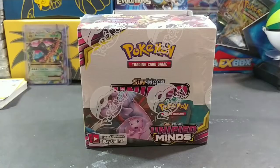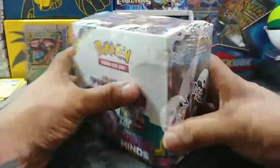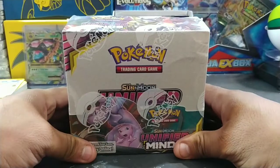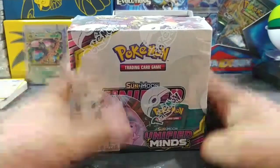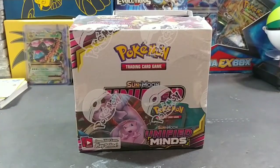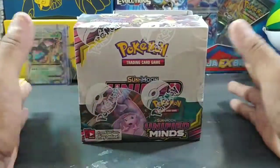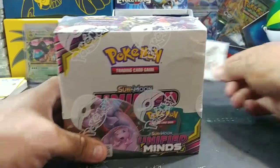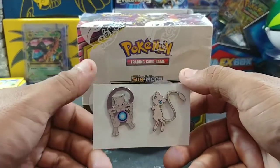Hey, what's going on guys, it's leonitis956 coming at you with another unboxing video. We are going to have an art set of this Unified Minds booster box that just came in, only here, only for my faithful viewers. Thank you for everybody who subscribed — I am over a hundred subscribers already. I want to take the time to appreciate everybody who watches my videos, likes them, shares them. I am going to be giving away these Mewtwo and Mew Hidden Fates pins.